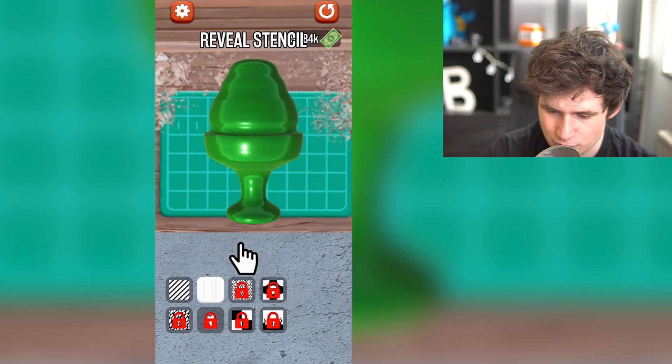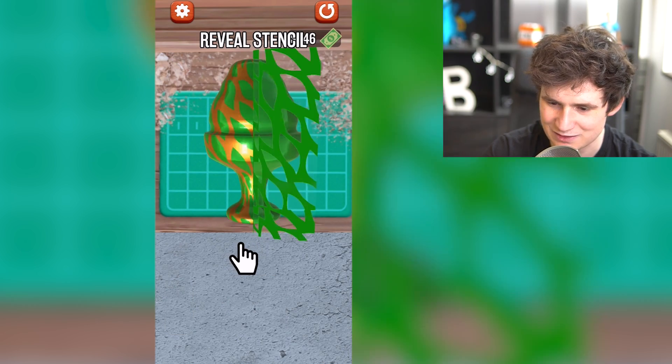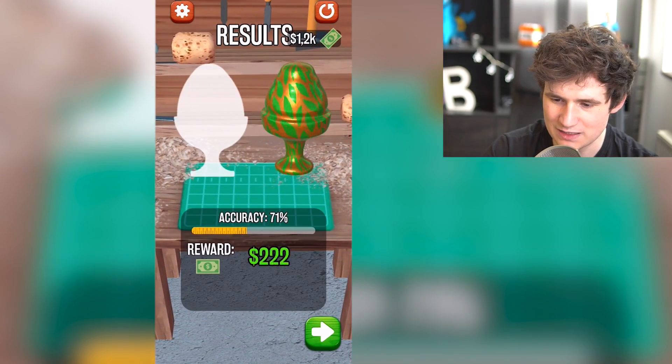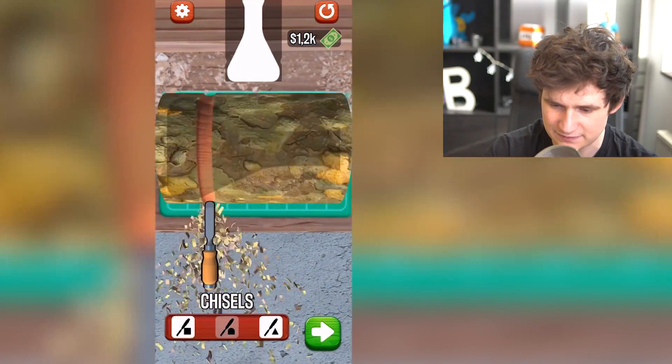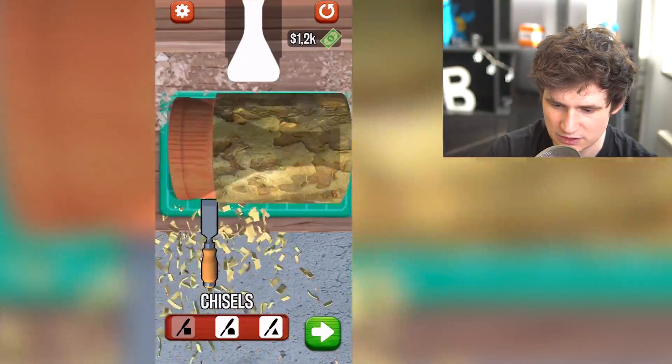So which one are we going to buy? Dude, I know which one I want. Okay, I want this one. This one looks very nice. All right, so let's see. Whoa. Yes. Yeah. Now that is nice. That is how it's supposed to be done. Okay, so we're going to make a flask. Is that right? Or I don't know what that is. All right, whatever. Let's just go carve it up. Let's show them how it's done.